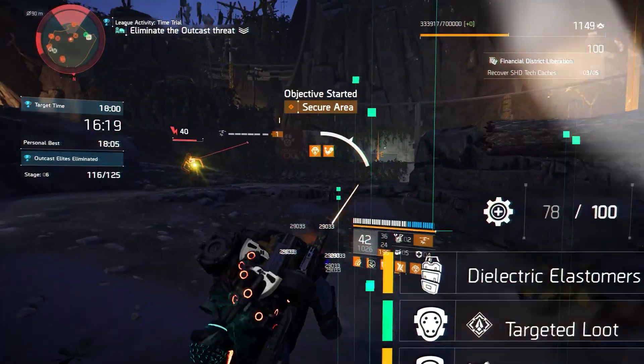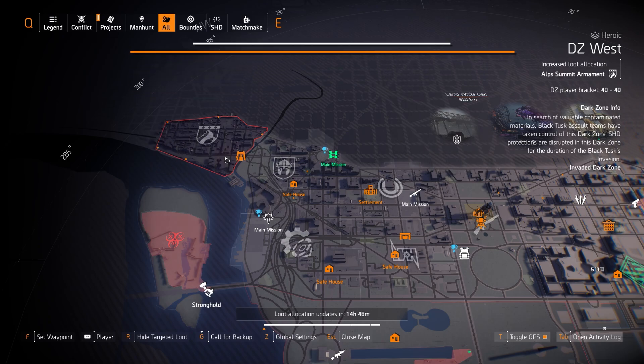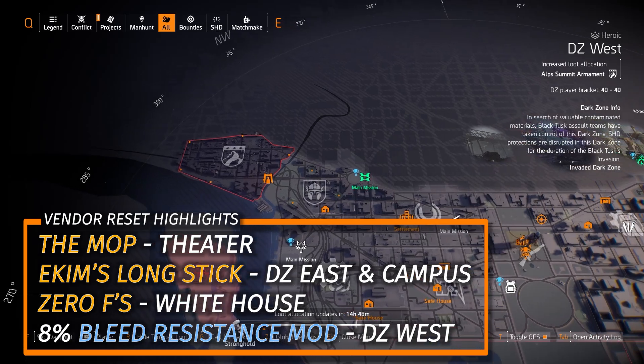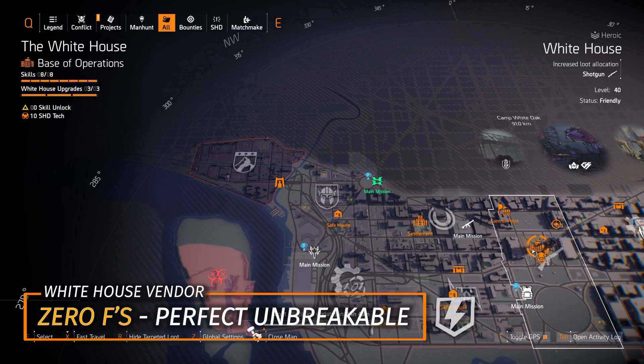Starting off with the dark zone highlights — there is nothing that's dark zone exclusive worth farming for today. I'll put the weekly vendor resets in the bottom left overlay. The highlights would be the Baker's Dozen in DZ West for 152 DZ resources, and the 8% bleed resistance mod, which is also in DZ West.